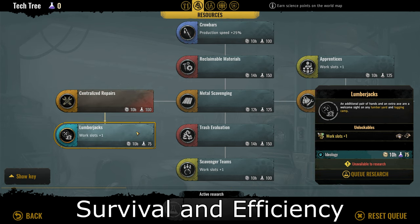The next one under resources is lumberjacks, which gives a plus one work slot. It's a good tech that will serve you through all parts of the game. The extra work slot is only beneficial if you can actually occupy the slot, compared to a flat percentage production speed like we saw with survival skills. Due to the fact that it applies throughout the whole game and affects two different buildings, I would rate this a 7 out of 10.